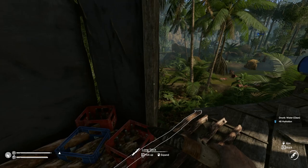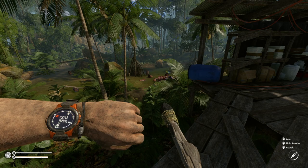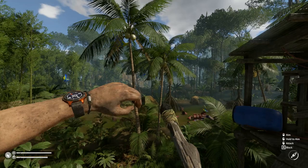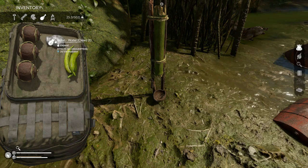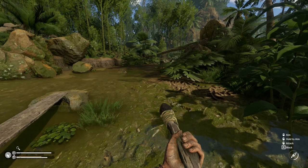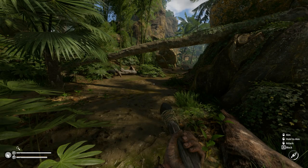We just need water, that's easy enough. Let's get going. We are heading to 41 West, 19 South, so we're heading northeast. We're always heading northeast - I have a feeling we're on the edge of the map. Let's grab a little bit of hydration here and get going.